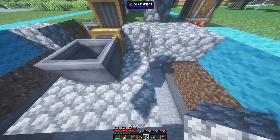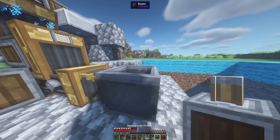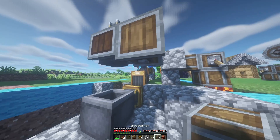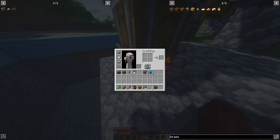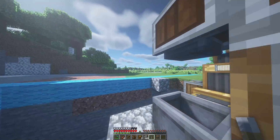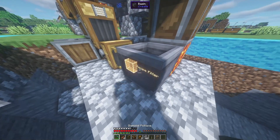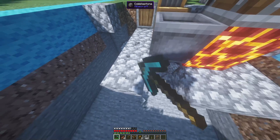Now we need a way to smash the nuggets in the basin. We put our mechanical press above it, then take a vertical gearbox, an encased fan, a magma block — rotating the fan to face correctly — then a lever to activate it. We now have our mechanical press working. But we've run into another error: the processed item is now stuck in the basin and we have no way to get it out. A depot won't work either, so we need another solution.